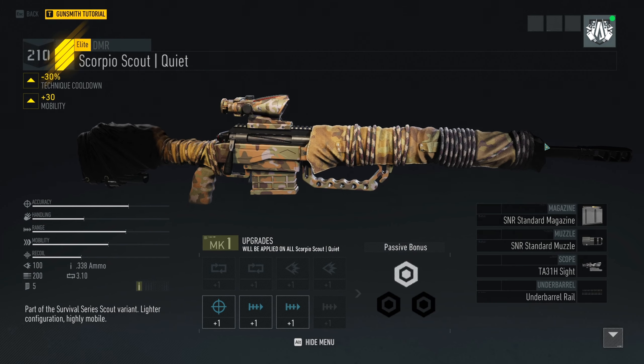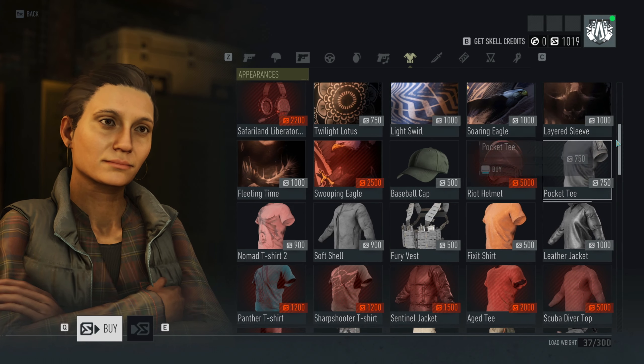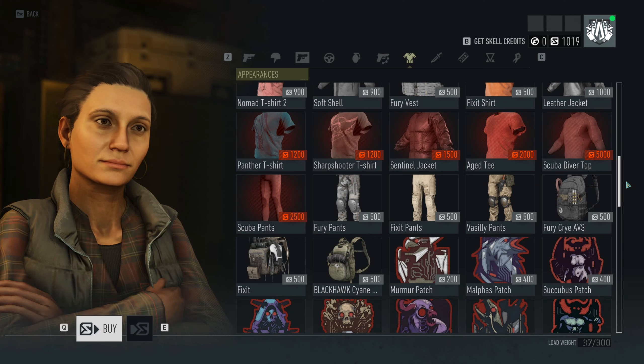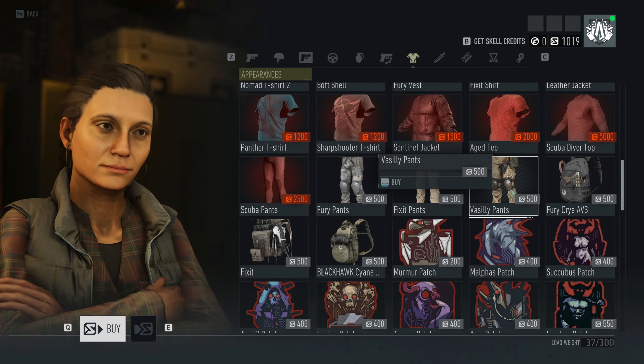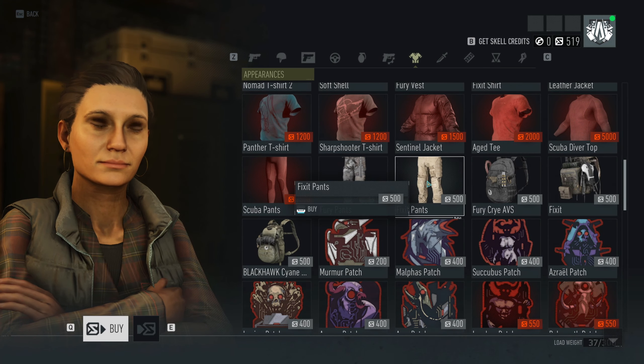As a little bonus, they also added a couple of other items into the store. A quick scan through the customization side shows Fury's vest, Fix-It's shirt, a Riot helmet, Fury's pants, Scuba pants, Fix-It pants, and Vasily's pants. There's a bunch of different items now within the actual customization store.